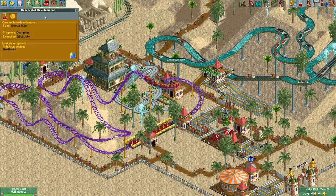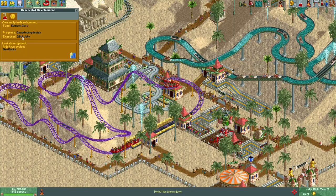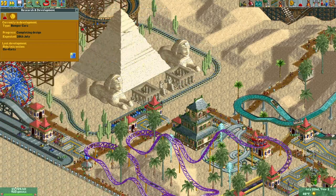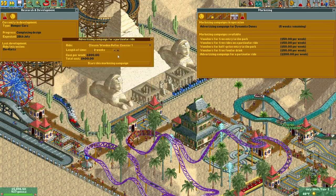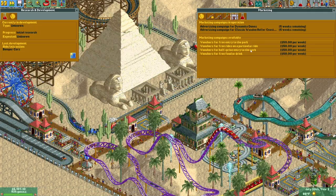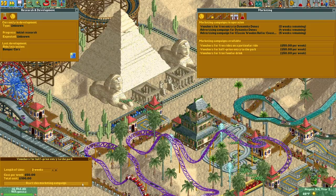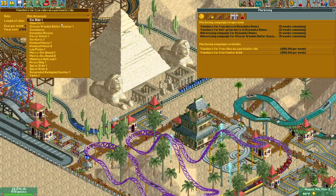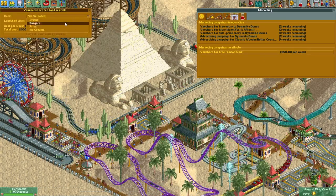What else do we have available? We're researching a gentle ride — bumper cars by the 28th of July. That'll be a nice addition to our park. Let's offer free entry to the park — well, guests don't have to pay entry anyway. I wonder how many guests we'll generate. Let's get free rides on the Ferris wheel to get people in the door so they'll pay for other rides. And free fries!